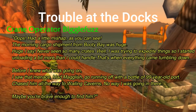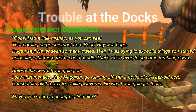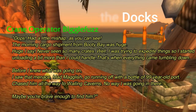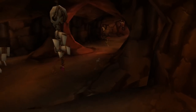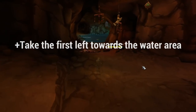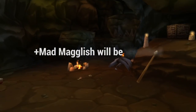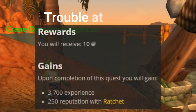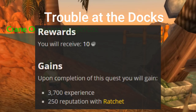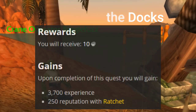The next quest is Trouble at the Docks, from the crane operator. He was trying to expedite a big shipment from Booty Bay when a guy named Mad Maglish ran off with a bottle of 99-year-old port. Chase him all the way to the Wailing Caverns. Take your left towards the water area, then take another left. Walk to the end of the corridor and Mad Maglish will be stealthed at the end. Kill him and loot the port. This is technically not within the dungeon itself, but within the caverns before the dungeon. I recommend doing this before the dungeon, because afterwards people might hearth out and you'll be left on your own.